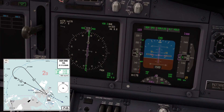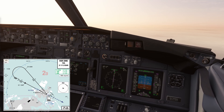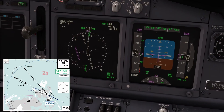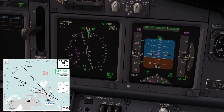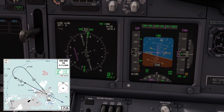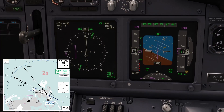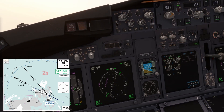We are approaching 10 DME. At 10, we will turn to the left. Heading selector — I will set the inbound course 1-2-0. 10 DME, turning left. I'm setting my course to 1-2-0 as well.